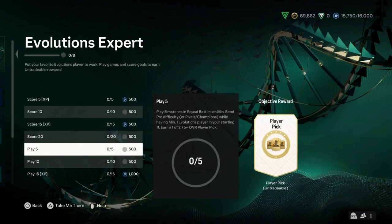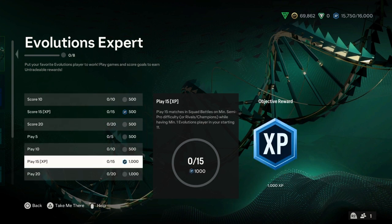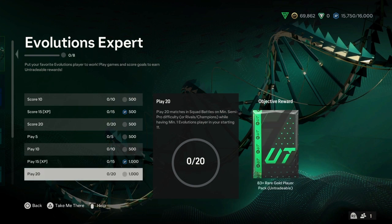Then we have the play objectives, where you have to play 5 matches while having a minimum of 1 evolutions player in your squad. And the same goes for play 10 — you want to play 10 matches. For the next one you want to play 15 matches, and for the last one you must play 20 matches.